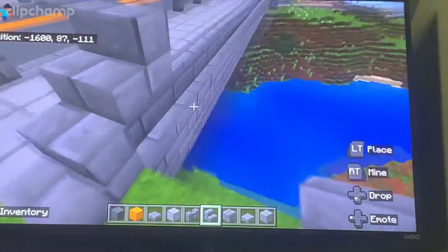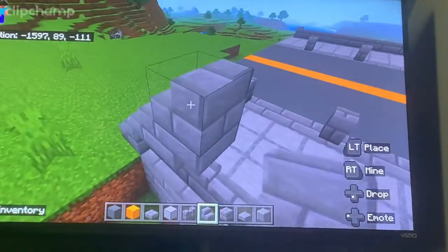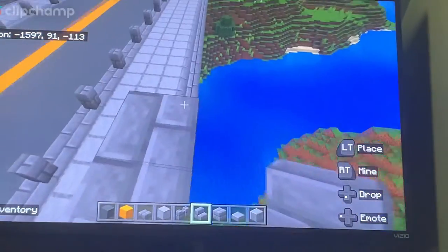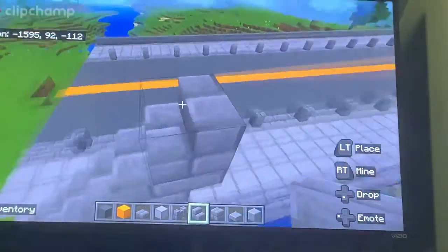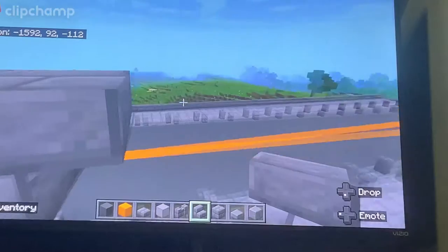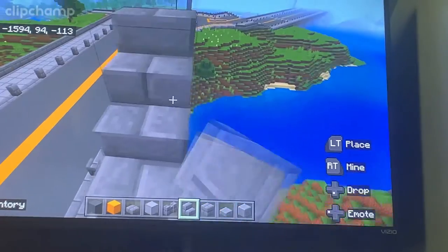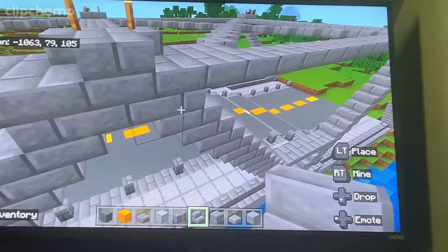Now counting up the other side: one, two, three, four, six, seven, eight, nine. As you can see on this bridge we went straight up and straight out — that's what we're going to do. You might end up with one in the middle depending on how long your bridge is, but you can't really control that unless you're very precise.